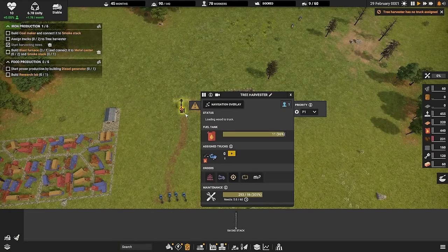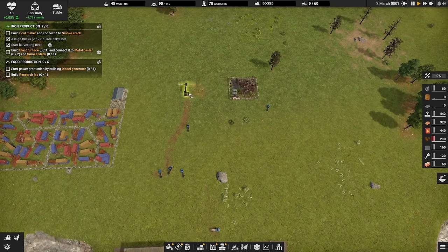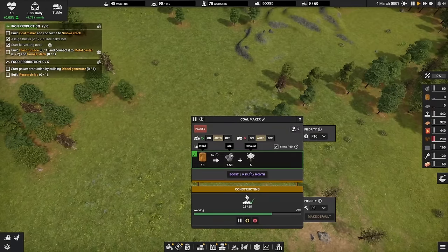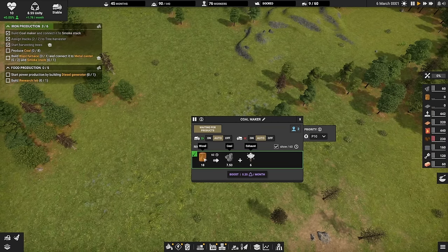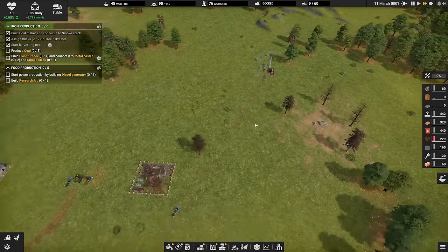The tree harvester has harvested a tree but doesn't have any trucks allocated to it, so we'll set a truck here. When we look at this building, it has different recipes we can choose from — this one only has one recipe: wood inbound, making it into coal and exhaust pollution. Pollution is not something we need to worry about right now, but it will be as we move further.